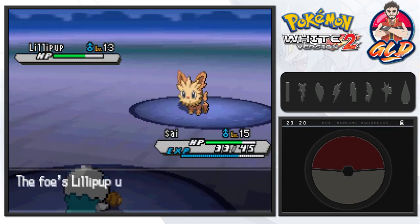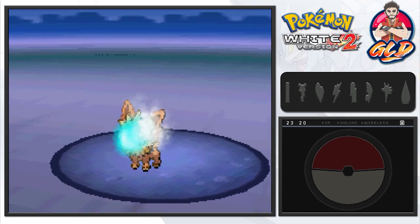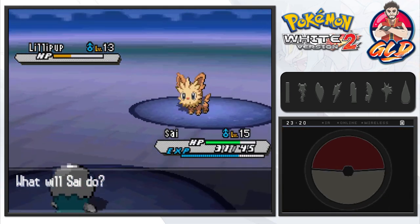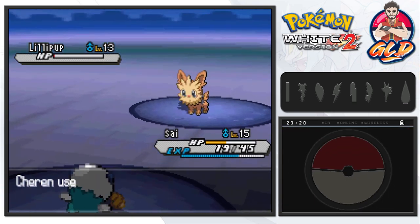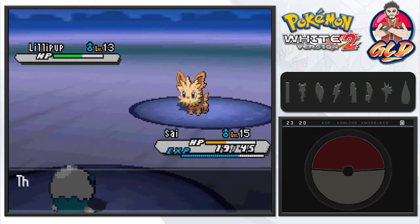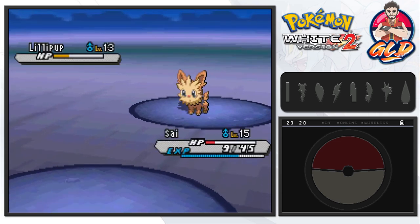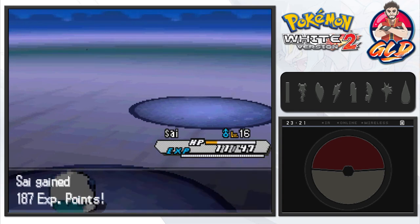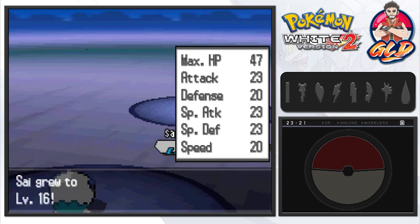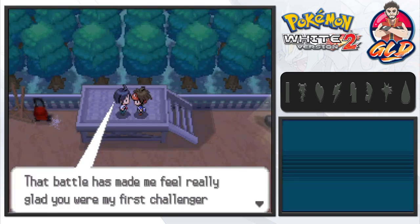Level 13 Lillipup buffs up its stats with Work Up — it's a little faster than us. We hit it with Water Gun a couple of times. It tries to attack first, but luckily Psi is holding an Oran berry. Cheren heals and boosts his pokemon's attack with another Work Up — this is going down to the wire. Lillipup nearly beats us but we finish it off with Water Gun. Psi grows to level 16. We kicked butt and took names as always.